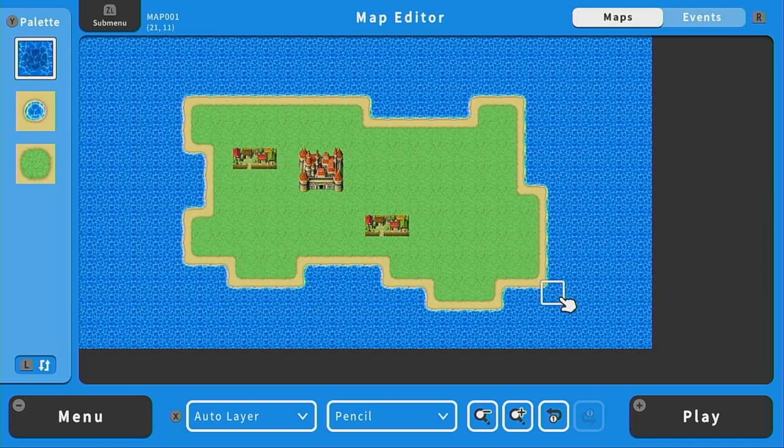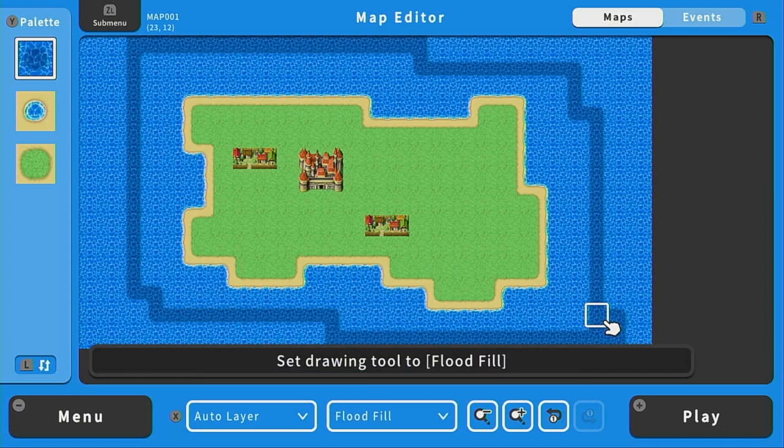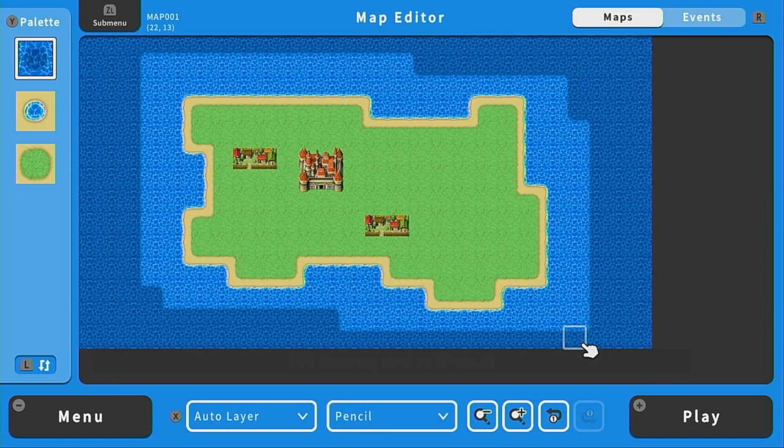Next, I'm going to add some dark water. This is totally optional — it's just something I like to do to make it seem like there's shallow water and there's darker, deeper water. Then I'll go to flood fill and fill that in. I'm going to press the left bumper to cycle through my palette, and with the grass, I'm going to cover up these little villages that we put down.